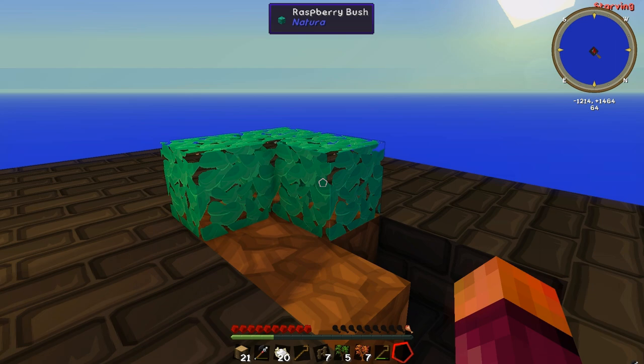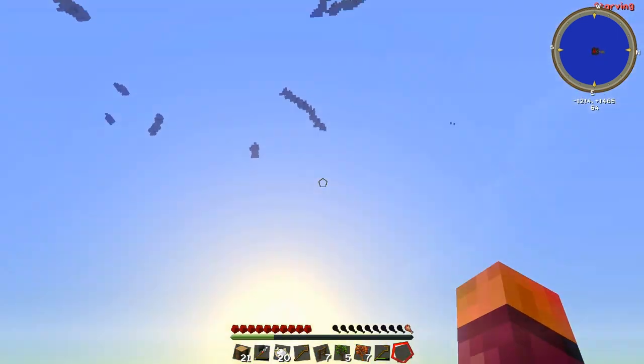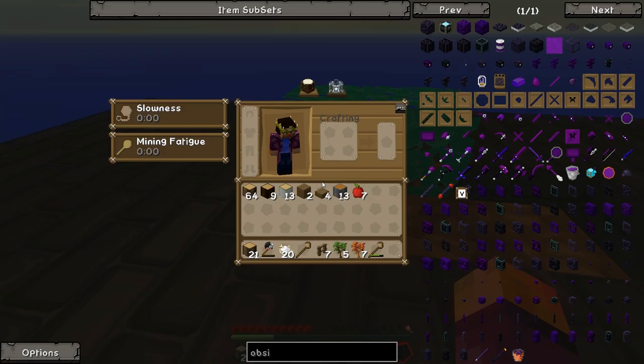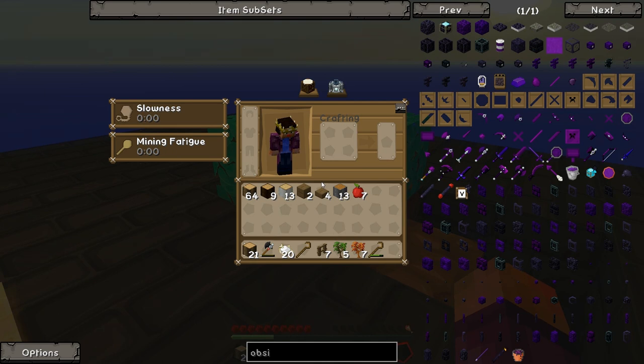Apparently I read in the comments that these raspberry bushes don't grow if they don't have direct access to the sun, so the tree was actually stopping them growing. We have got a few raspberries - they're not massively filling, but I believe they keep your saturation up so your hunger goes down slower. I actually haven't died since last episode and that's why I've got like one hunger left, so I'm pretty sure I'm going to die pretty soon.